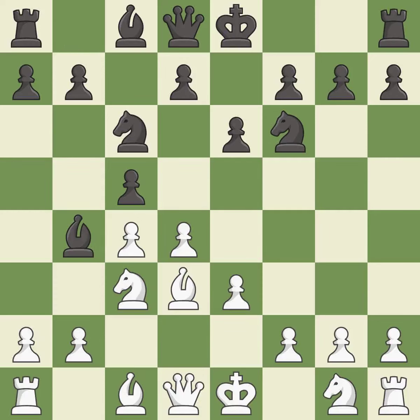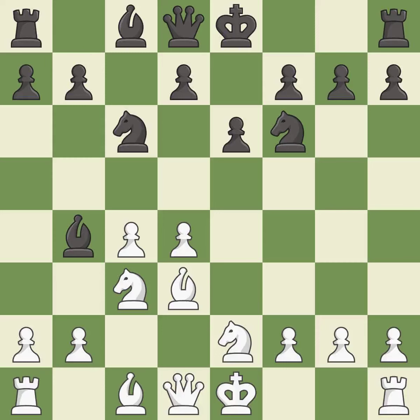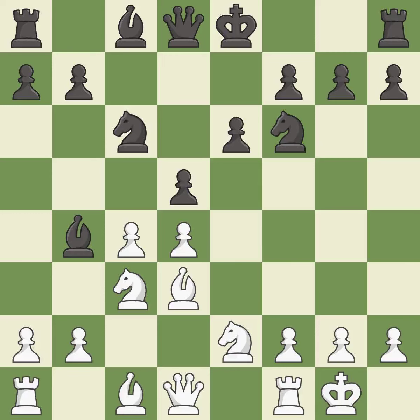Nc6 develops the knight toward the center, supports the bishop on b4 and attacks the pawn on d4. Ne2 develops the knight toward the center, supports the knight on c3 and prepares castling. This maintains the balance in material with a good trade. Takes back. This strikes at the center, countering the opponent's ability to grab space. Castling gets the king to a safer square, out of the center of the board, while also developing a rook.